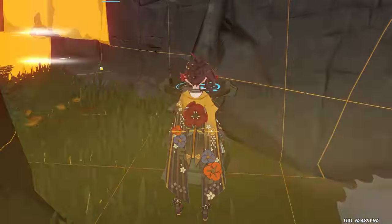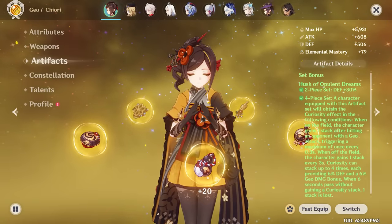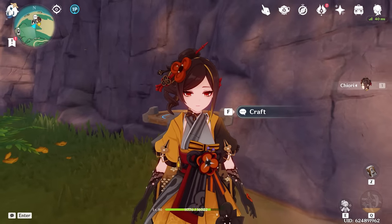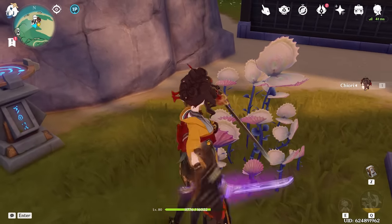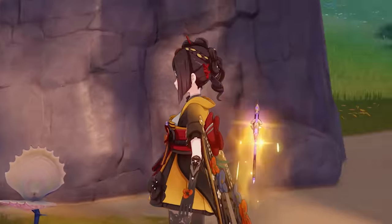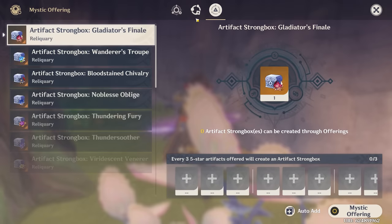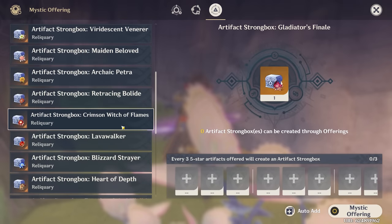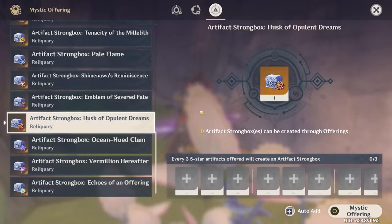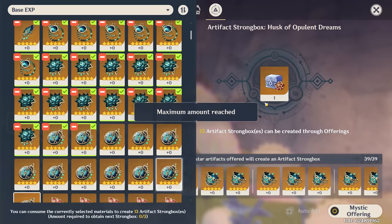As for what set we're doing, I'm sure you can guess — we're going to be doing the Husk of Opulent Dreams set, hoping to get a better piece for Chiori and praying we can get at least one god piece. Let's summon our tomato doll. Where'd the tomato doll go? I swear I just summoned that thing. It vanished. Well, we have a lot of artifacts to get rid of today, and this is going to take a while. But at least it's more efficient than farming domains — with this, we're guaranteed to get Husk pieces.